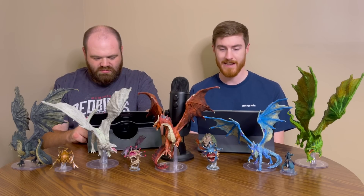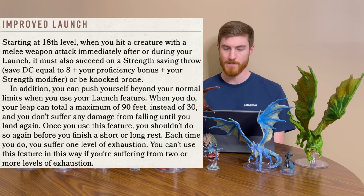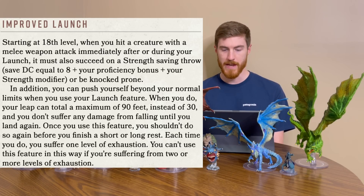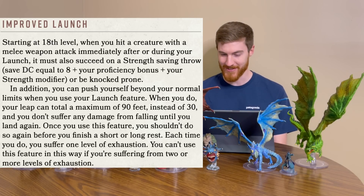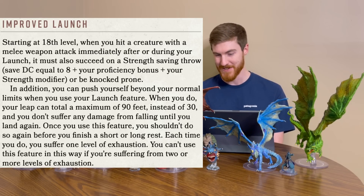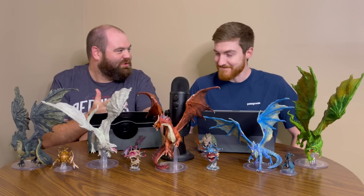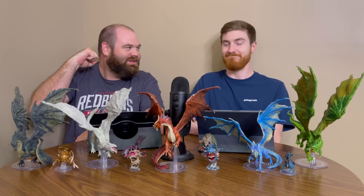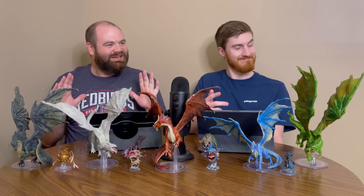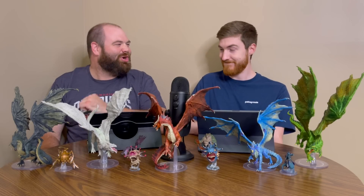And lastly, we have Improved Launch at level 18. When you hit a creature with a melee weapon attack immediately after or during your Launch, it must also succeed on a strength saving throw - 8 plus proficiency plus your strength modifier - or be knocked prone. In addition, you can push yourself beyond your normal limits when you use Launch, allowing your leap to total a maximum of 90 feet instead of 30, and you don't suffer any falling damage until you land. Once you use this enhanced feature, each time you do so again you suffer one level of exhaustion, and you can't use it this way if you're suffering from two or more levels of exhaustion. It gives you an option if you really need to go into your reserves of energy to make something happen.